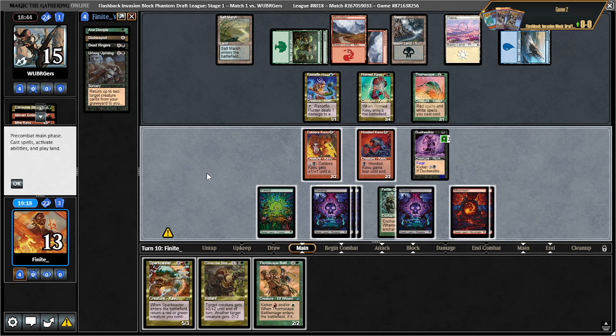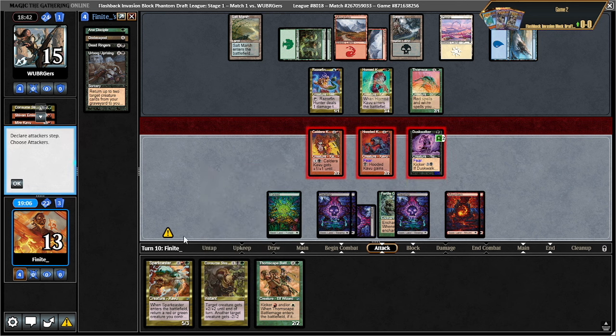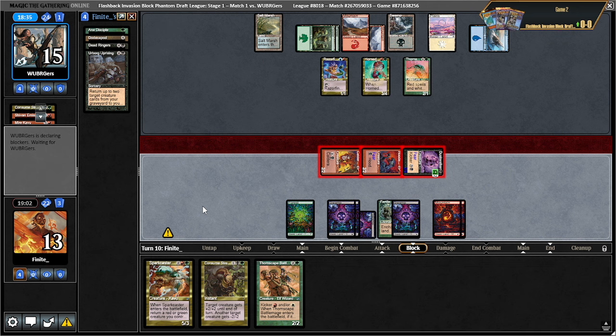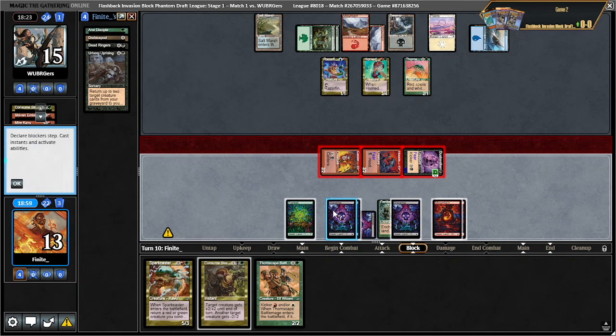This is pretty gross. I'll start by giving this fear, then attack all. There are too many ways for this to go. I also have this going on. This is just — I don't think the opponent can do anything. Apparently they agree. So we have one pump here and then we still have a thornscape battlemage.